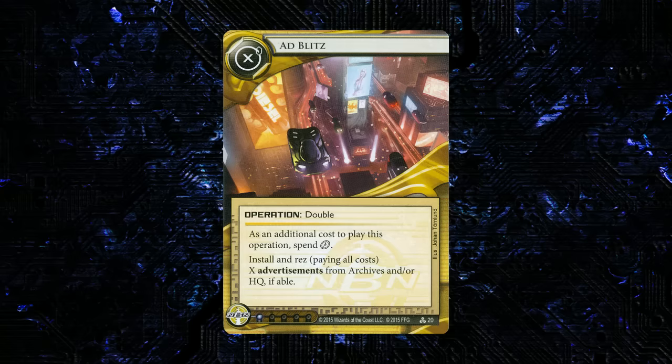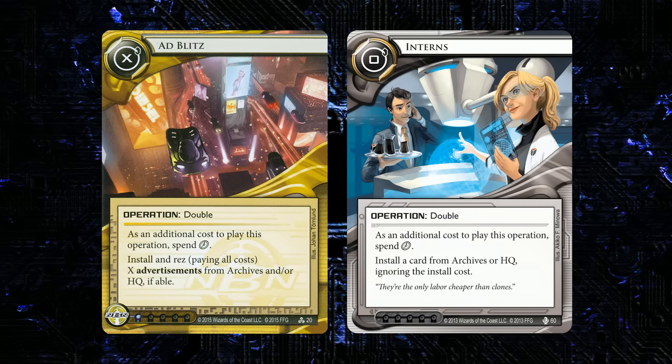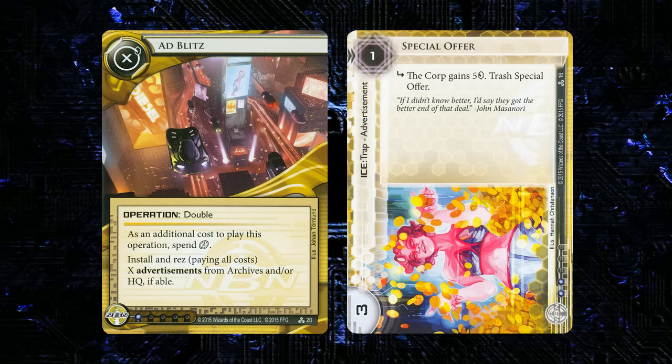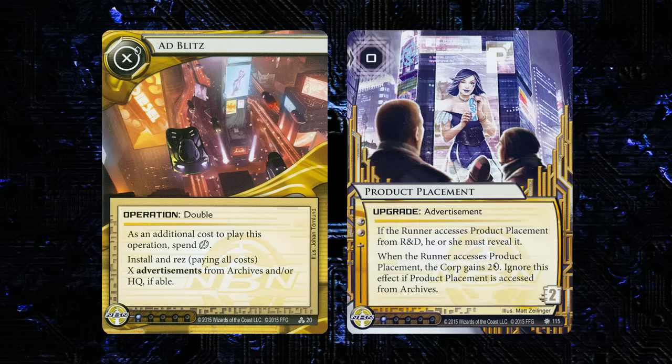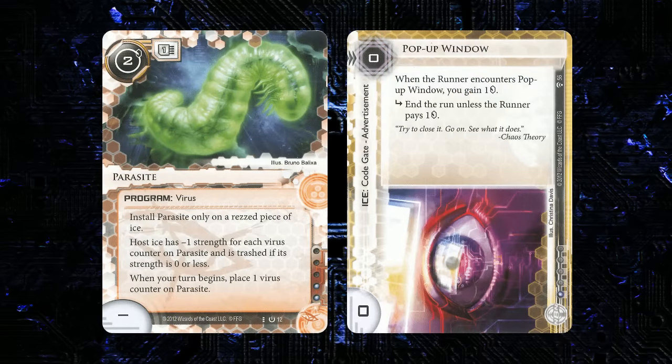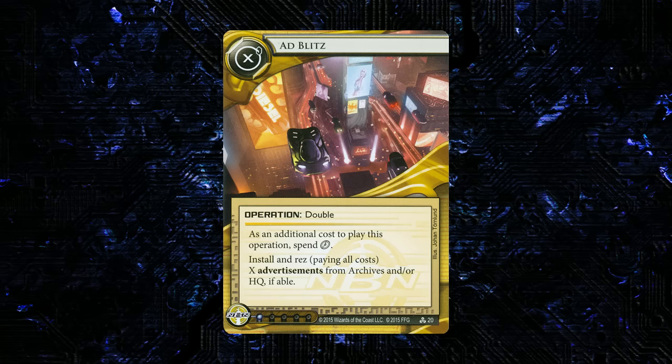AdBlitz is X to play, 1 influence, a double — additional cost: spend a click. Install and rez, paying all costs, X advertisements from archives and/or HQ. This is essentially Interns for advertisements and could see a little play in Spark Agency. The downside is Spark Agency only triggers the first rez each turn, so installing a ton at once only triggers once. Special Offer seems good here since it dies and can come back easily. Product Placement and Pop-Up Window also benefit from recycling after the runner trashes them. A decent option for Spark Agency, though hard to use outside of it.